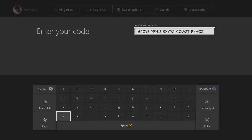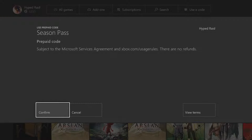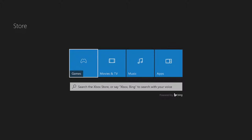Alright guys, I'm going to press Start — too late! Season pass prepaid code: success! No one beat me to it — you guys are so slow. Alright, let's go back to My Games and Apps.